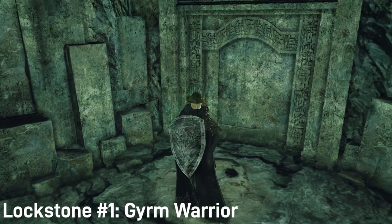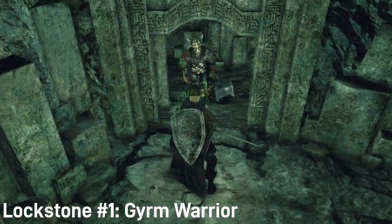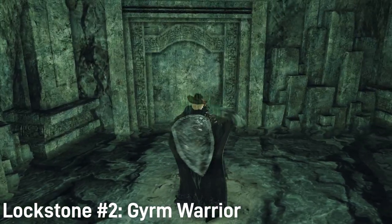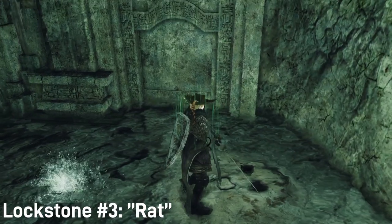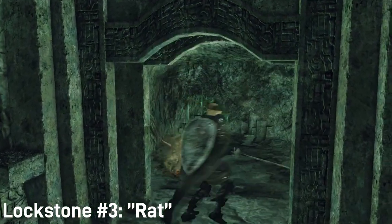The first ones are on the left of the first room, somewhat hidden underneath the water. This one opens a door that has a germ warrior inside it and nothing else. The second one is to the right of it and contains the exact same thing, except this one has a little bit more space. The third one is even further past the second one, but this one contains a dog rat. Nothing else is in this one either.